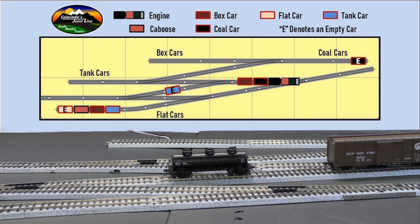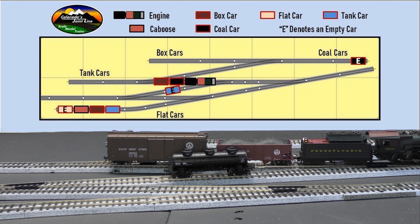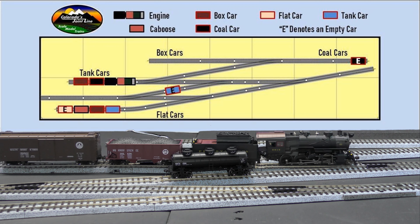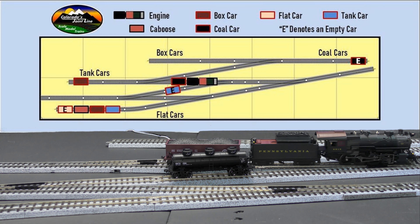So in this version of the switching puzzle, I really made two changes. The first of which is I've changed the engine out to a steam engine, which is almost twice as long as that small diesel switch engine that I had before. And so that makes all of the sidings at least one car smaller than they were previously.